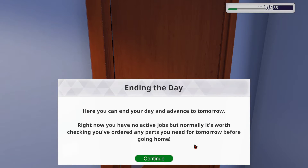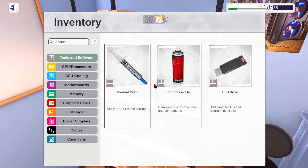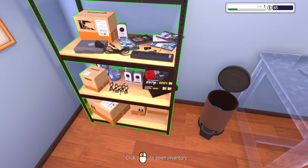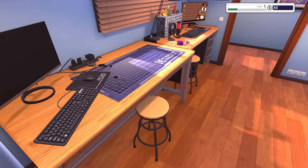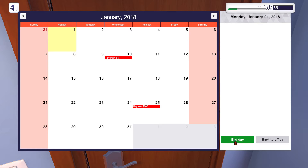I just realized this game uses my actual PC desktop as background, which is funny because this is also my actual mouse cursor. This is just a workshop - I have to go home. Here you can end your day and advance to tomorrow. Right now I have nothing to adjust but normally it's worth checking if you've already got parts for tomorrow before going home. I don't have enough money to buy any parts, so I'm going to have to do basic jobs that don't require me to actually build anything.